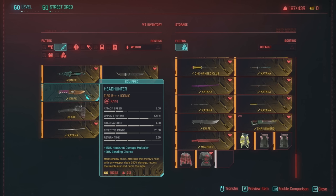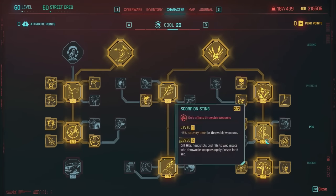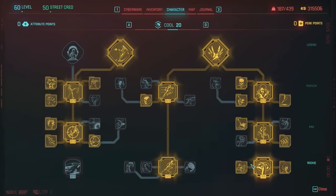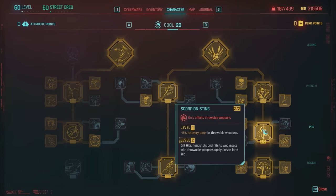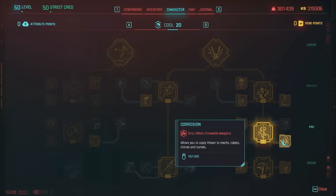Here's why the Headhunter is the best: marks the enemy on hit — but that's not even the good part. Attacking the enemy's head with any weapon deals 200% damage, returns the Headhunter, and clears the mark. So you get increased headshot damage with every weapon just by having this knife equipped. For knife perks, come under Cool and hit the right column. Max out Scorpion Sting with Parasite and Corrosion. Neurotoxin and Accelerated Toxin Absorption help with poison but aren't absolutely necessary.